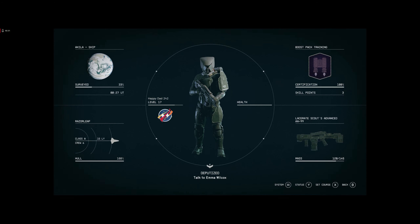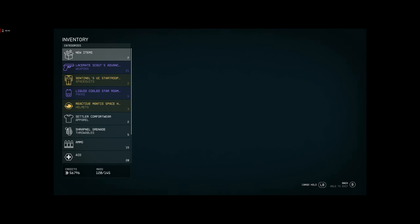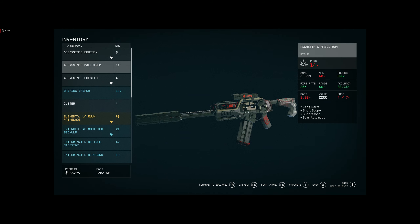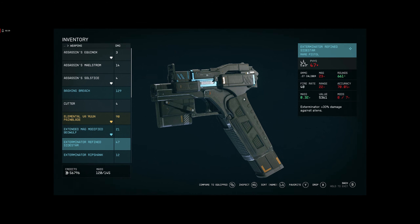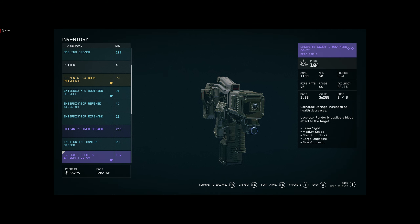The reason for doing that is because in higher level systems you get better loot, and if you fight the higher level enemies you really get the chance for much better loot. For instance, I got this semi-automatic with a laser sight — 104 damage — and it has the Cornered perk, where damage increases as health goes down, plus the Lacerate perk which randomly applies a bleed effect. When you shoot guys and they drop behind cover you can see their health still going down.